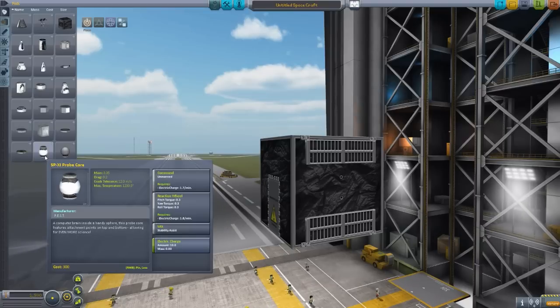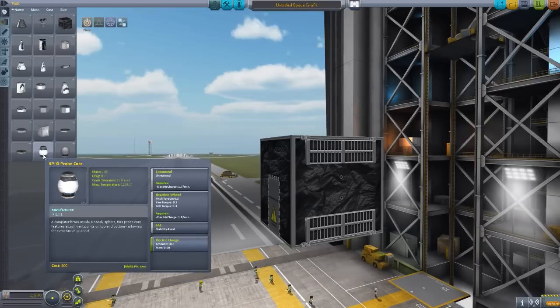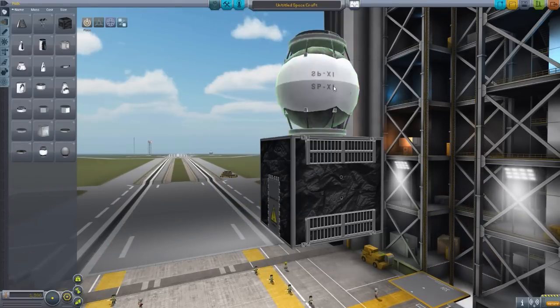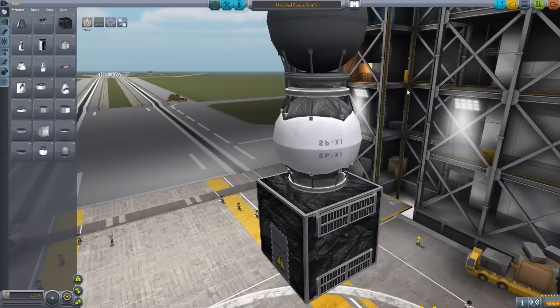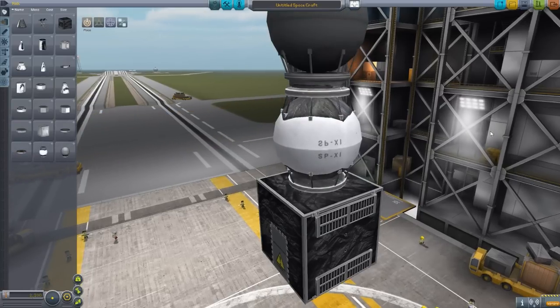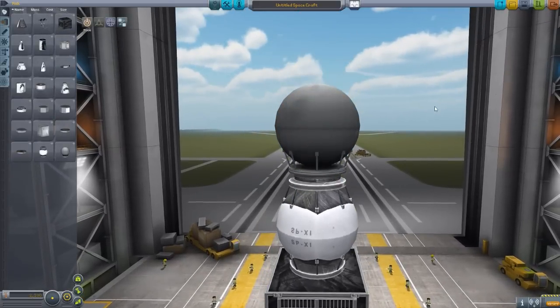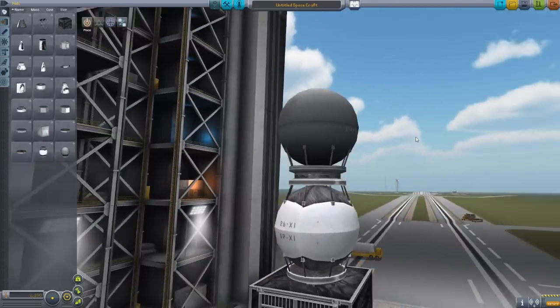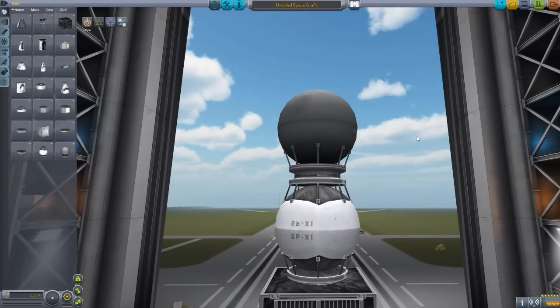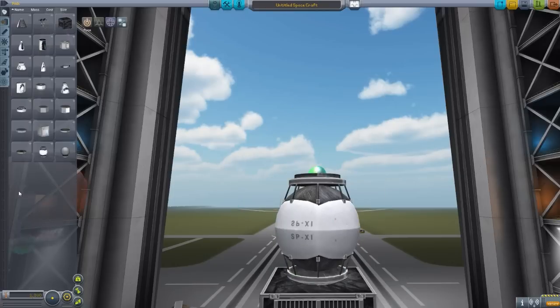The second core that gets added in is the SP-X1 — or SP-11 if you're going with Roman numerals — probe core, which doesn't have full SAS, but it does have a reaction wheel and electrical charge, but no monopropellant. This one is a more spheroid shape, and I like it because it has an additional attachment point up at the top, so you can put this as an inline probe core, which is quite cool. You may have noticed it is essentially the Stay Putnik doubled and one of them flipped over — literally what this thing is with a different texture. Maybe not the most original piece of modeling, but with the texture on there, I love it all the same.